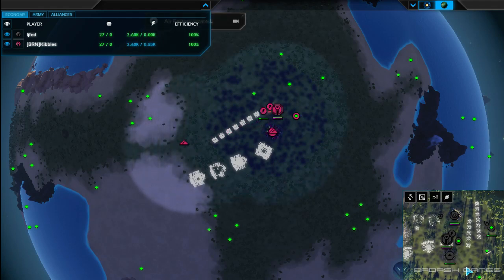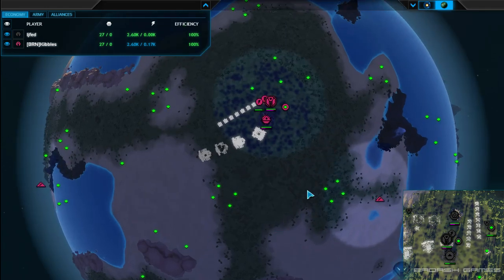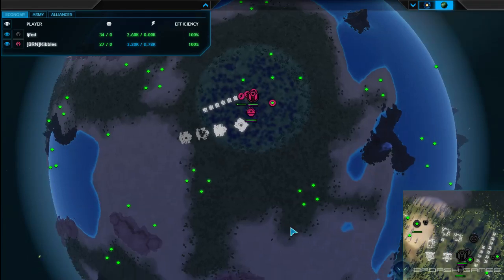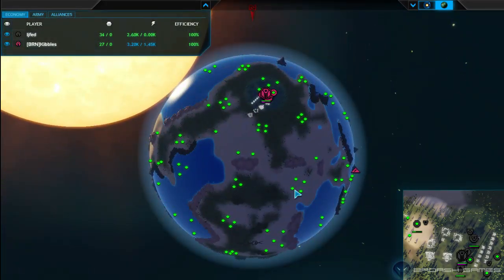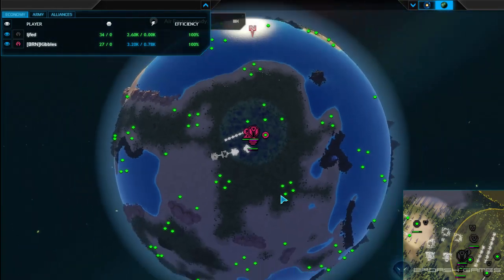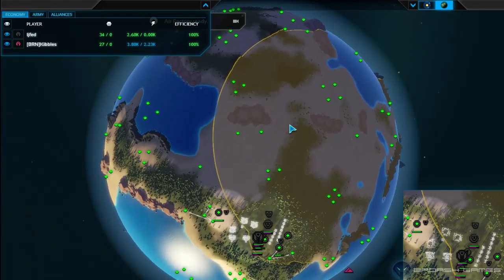Scouting is also going to be very important. Kibbles is starting with one hummingbird, two hummingbirds out — good to get going. I believe this map is symmetrical so they should know where each other is spawning. I don't remember how many custom spawn points there were; I don't think I've played this one at all, and it didn't show us the spawn points either.